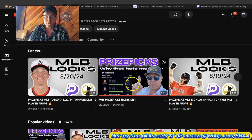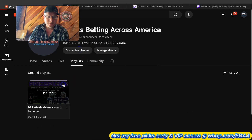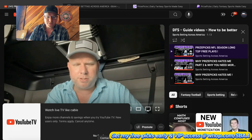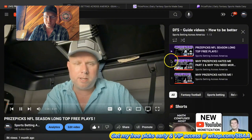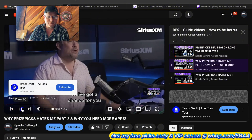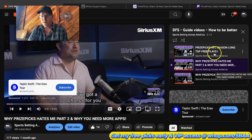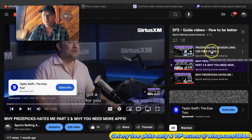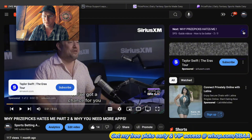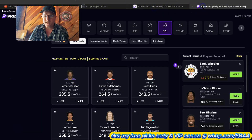This is a very good strategy - this is what I did and it worked very well last year. If you're not familiar with my Price Picks series and why they hate me, I made a part two. It's called 'Attention Swifties - Why Price Picks Hate Me Part Two and Why You Need More Apps.' I talk about the strategy I used to beat Price Picks for about $13,000 in profit in that video. If you are new here, definitely go check those out.